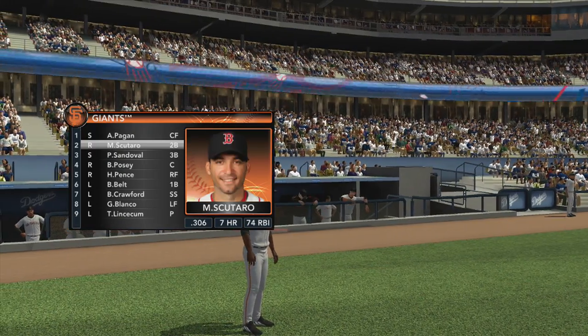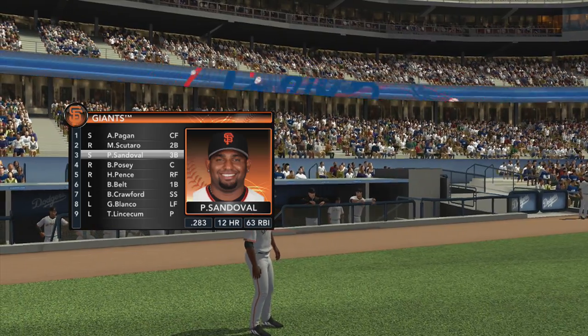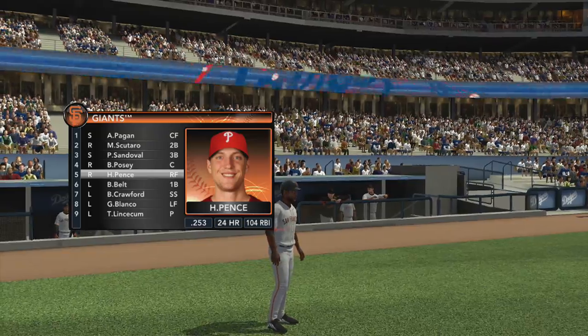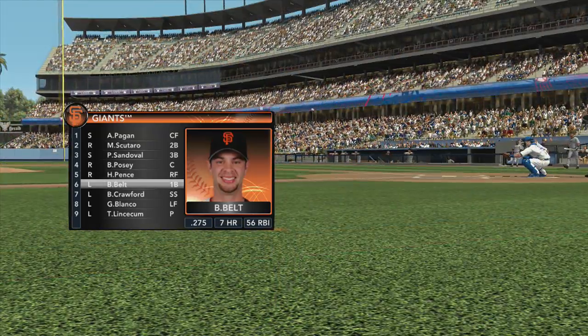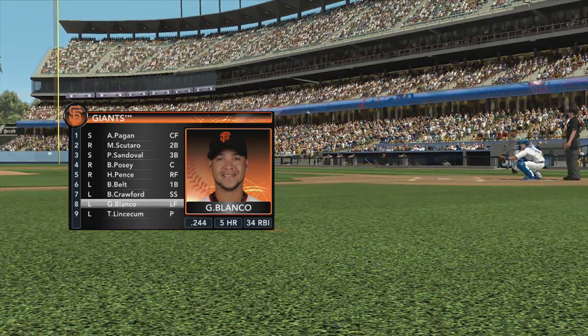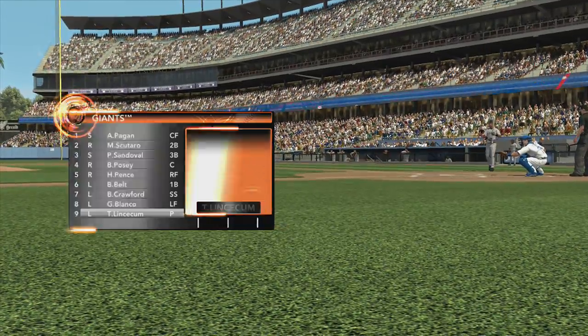We'll see what Bruce Bochy's got going here in the lineup. Scouting Big John — who are we looking at today? Well, Pablo Sandoval is a guy you need to keep your eye on. He's an exciting hitter. It doesn't matter where the pitch is, he's hacking at it. Anything that moves forward, he's going to put a swing on it. Usually he puts it in play.